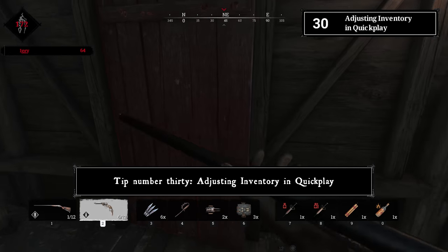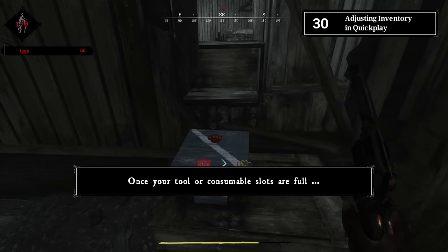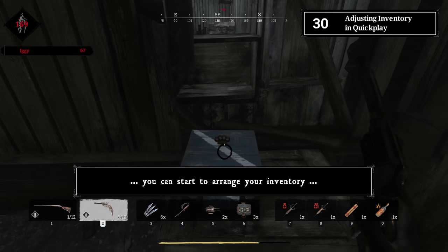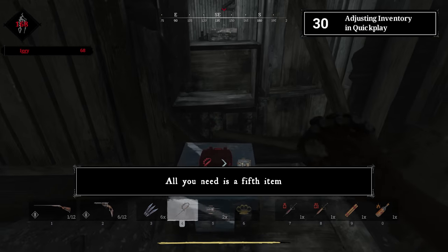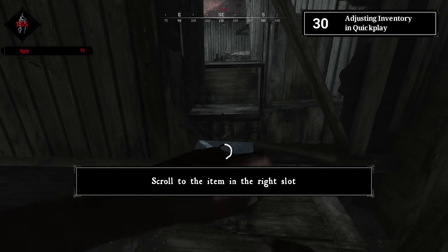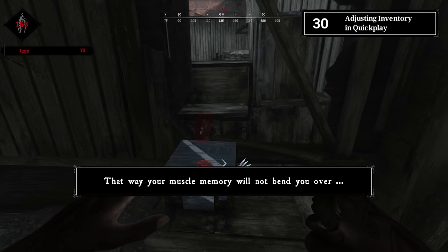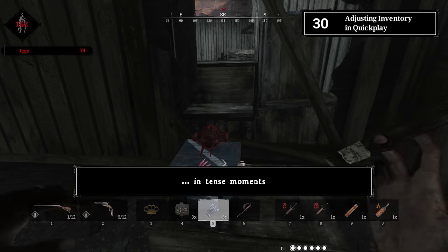Tip number thirty: adjusting inventory in Quick Play. Once your tool or consumable slots are full, you can arrange your inventory with a fifth item. Scroll to the item you want to move, swap it, scroll to the item in the right slot, swap it again, and you're done. That way your muscle memory won't fail you in tense moments.